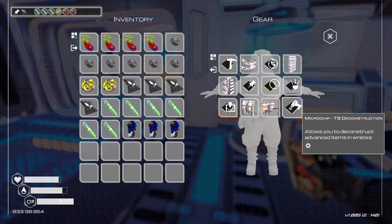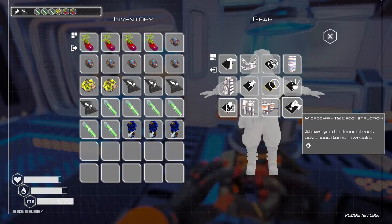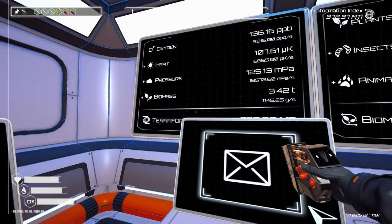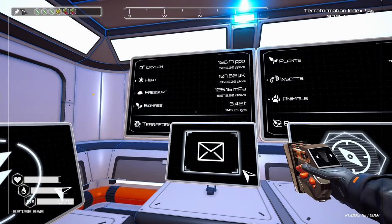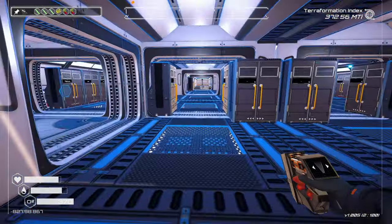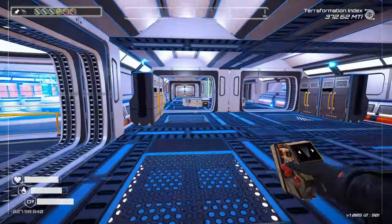Tier 2 allows you to deconstruct advanced items, which we're gonna need those materials — I have a feeling pretty soon. But our first plan of attack is we need more oxygen and biomass. We are very, very weak in that. So we need to start upgrading stuff and things.